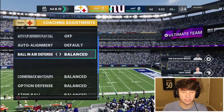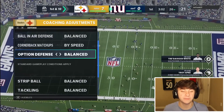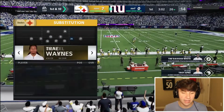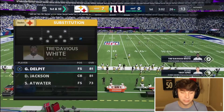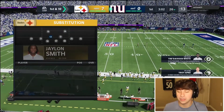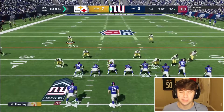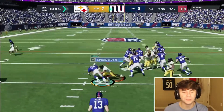I'll show you what I do on defense: I turn auto flip off, cornerback by speed, option defense conservative. I go to formation, go to dime, go to 1-4-6, then I go up to Grant, take him out, put Apke there, take Trudevius Wright out, put a different guy in, and put Grant Delpit in the middle linebacker spot. This coverage is locked down. He's running the ball and Grant Delpit is all over that.